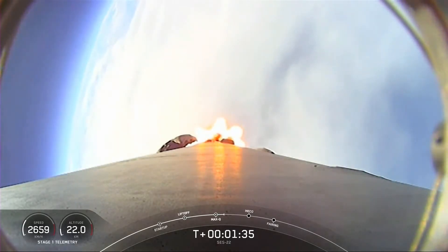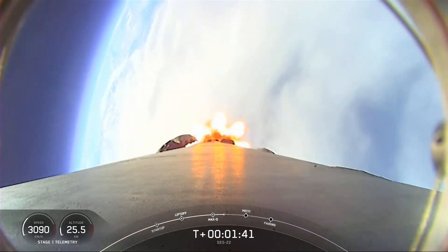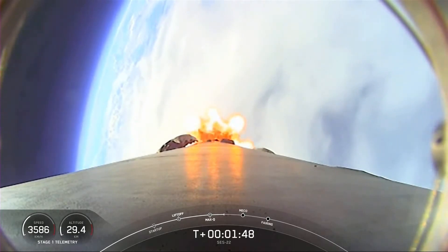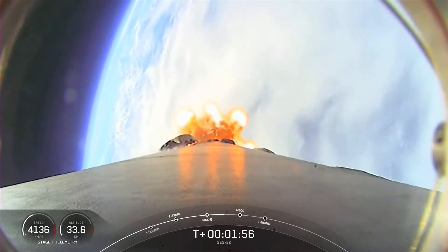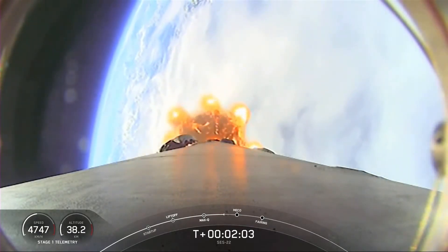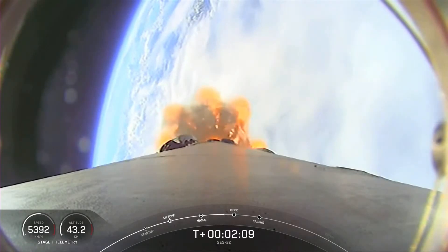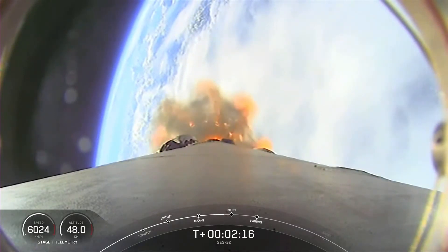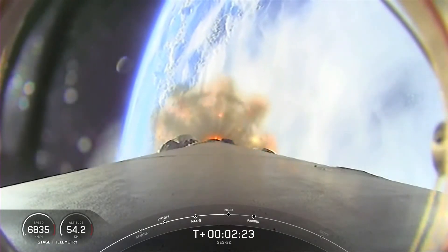MECO stands for main engine cutoff, and that's where all nine of the M1D engines shut down and slow the vehicle down in preparation for the next event, which is stage separation. That's where the first and second stage separate from each other. The first stage will start to make its way back down to Earth, and we will be attempting to land on our drone ship, A Shortfall of Gravitas, today. During that time, stage 2 will continue on its journey with the third event, SES-1, or second stage engine start 1. That's where the single Merlin vacuum engine on the second stage will light up and propel the second stage along with the SES-22 payload to orbit. In addition to these three major events, the fairing halves will separate about a minute after SES-1, so keep an eye out for that as well.